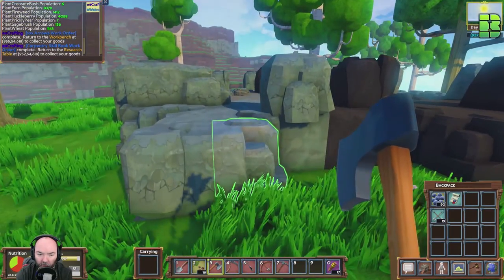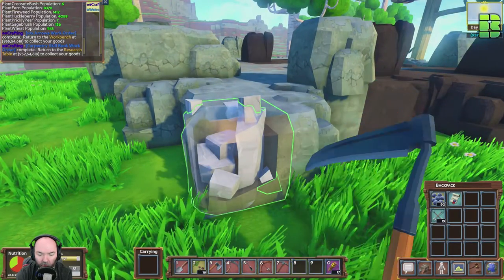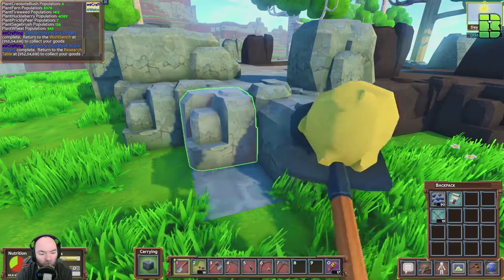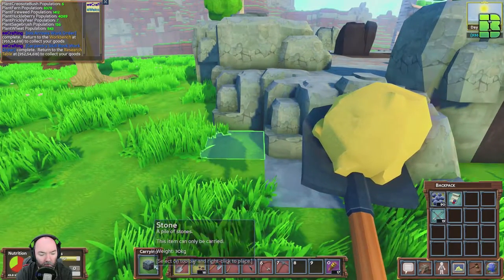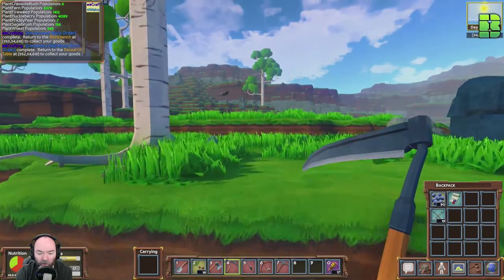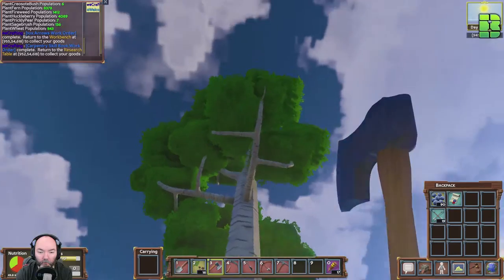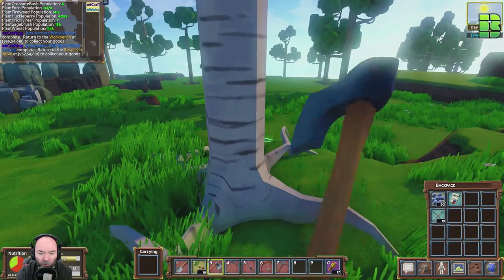Looking at the standard stone and the carpentry side — what is that stone here? My food is a problem again, same as last time I think. Oh, the birch trees are high up — I can't chop them.